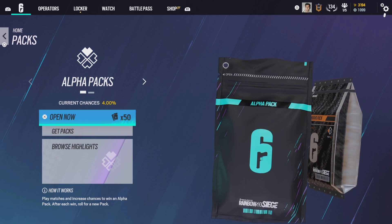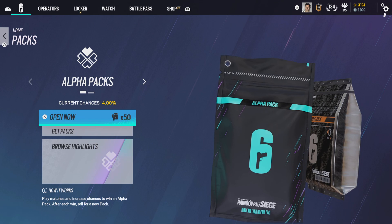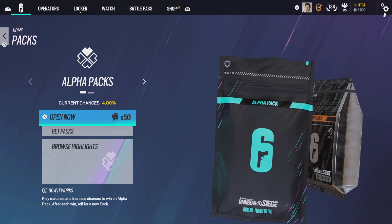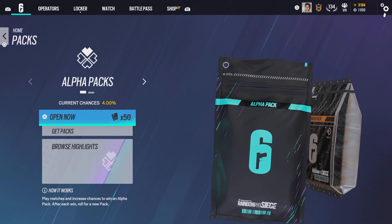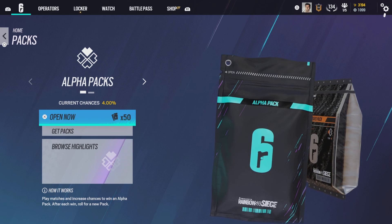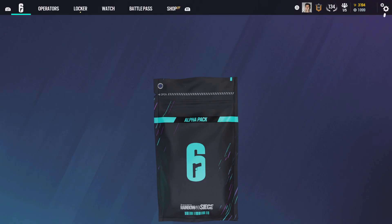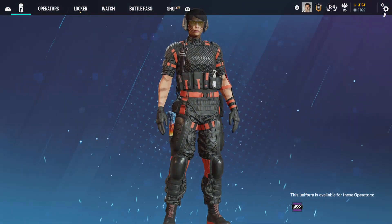Hello YouTube, welcome back to another video. It is Josh, and it is currently like 2:30 in the morning, but very quickly gonna do a video here of a 50 alpha pack opening in Siege. I just grinded out to 180,000 renown and ended up getting the 50 packs. Hopefully we get some nice black ice or something, and not too many blues and greens.